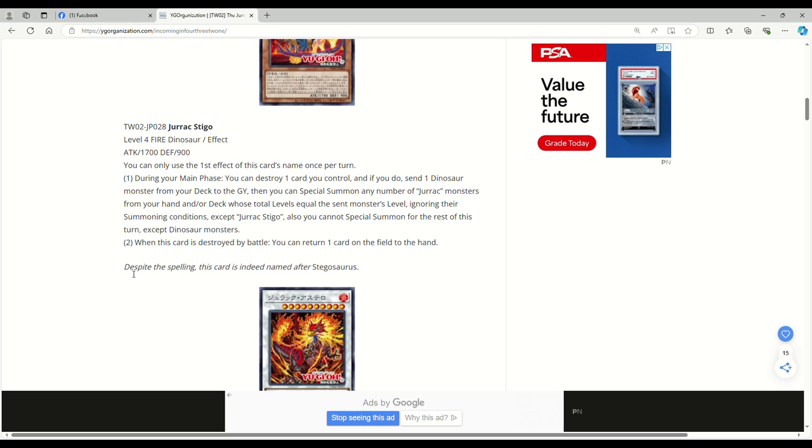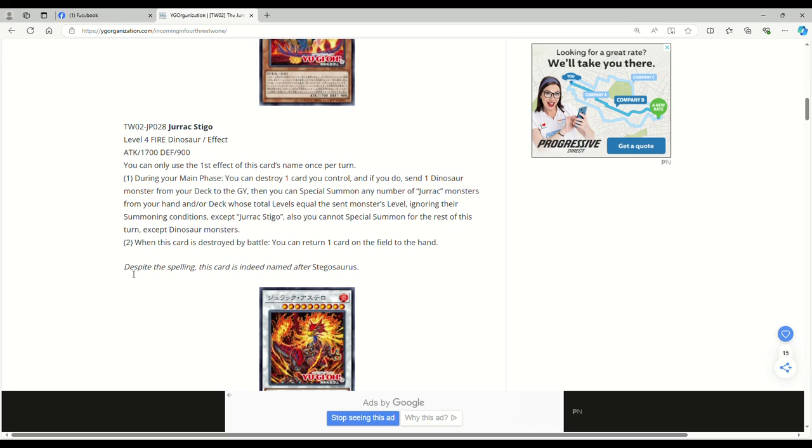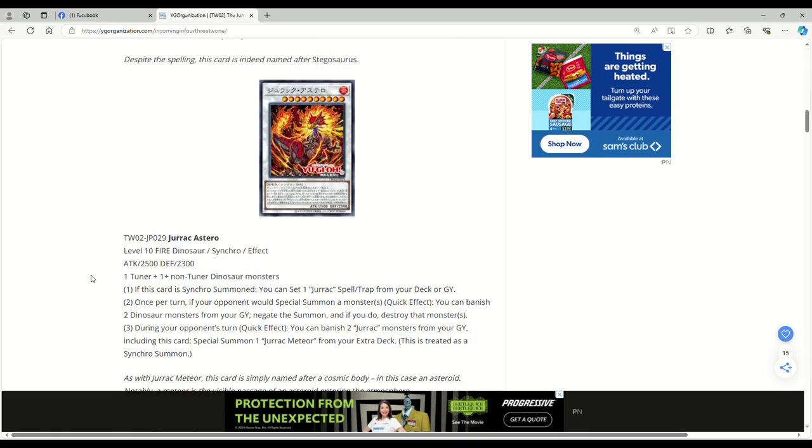This is Jirac Stigo — level four dinosaur effect monster, 1700 attack, 900 defense. You can only use the first effect of this card's name once per turn. During your main phase, you can destroy one card you control — and notice that says destroy, so dinosaur players, y'all are eating good. If you do, send one dinosaur monster from your deck to the graveyard — that's sick. Then you can special summon any number of Jirac monsters from your hand or deck whose total levels equal the sent monster's level, ignoring their summoning conditions, except Stigo. You also can't special summon for the rest of the turn except dinos — we don't care. When this card is destroyed by battle, you can return one card on the field to the hand, and that doesn't target, so that's pretty good.